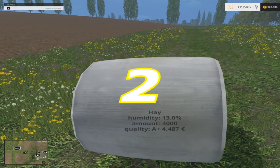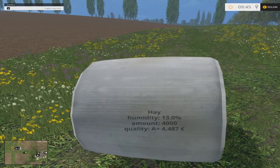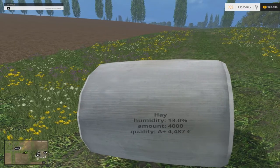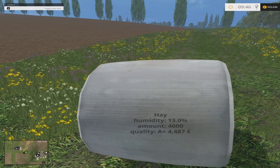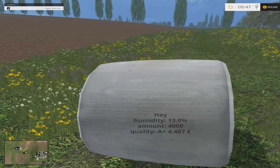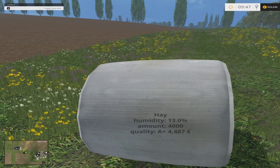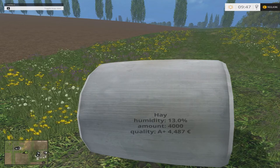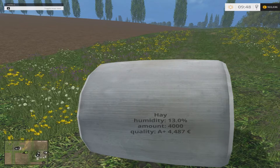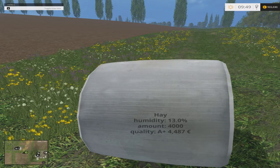Number two: the second easiest way to make money in the game is to pit silage at the biodigester. It is just by far easier than the last three. Even though you do need a way of mowing grass, drawing it to the pit, rolling it, and then unloading it, it just makes so much money. A full pit is worth about 200,000 to 300,000 on easy mode. On hard mode it might not even be 100,000. But for all you have to put into it, it's fairly straightforward.